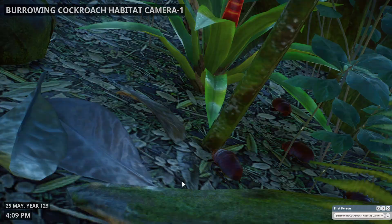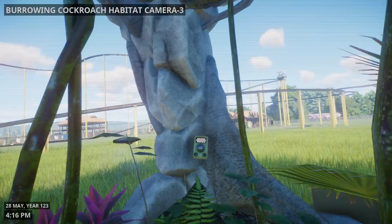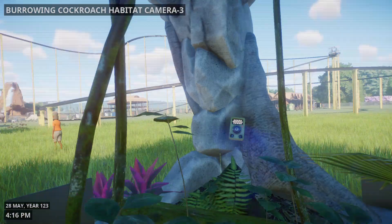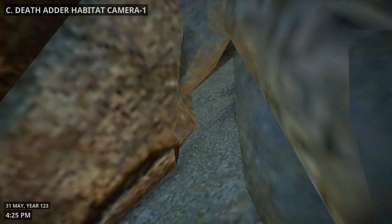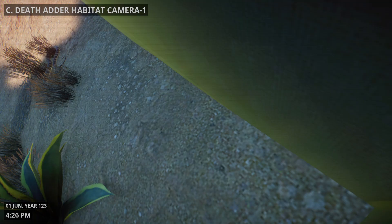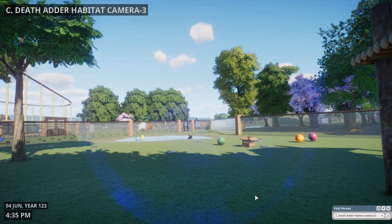And burrowing cockroaches — they're usually on the ground. There they are. Another angle, more of them, and another angle. Here are some death adders — there he is on the rock, there's another one in the corner. You can see this one moving around.